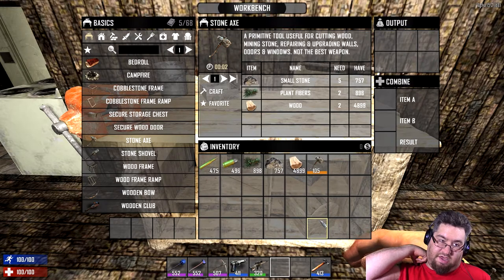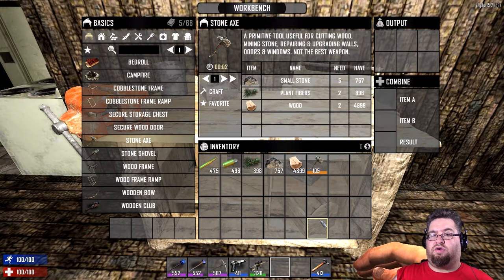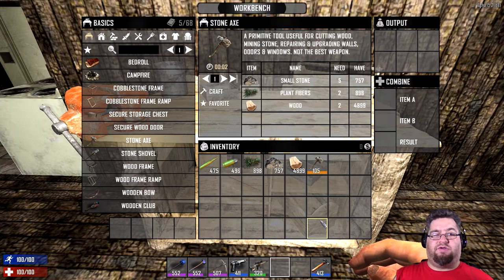As you get higher and higher, they give you more per mine because it's a higher level, higher quality tool. So you're going to get a better tool out of it when you combine it.